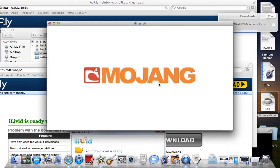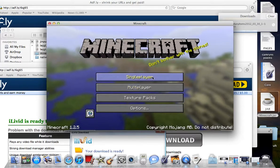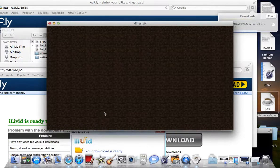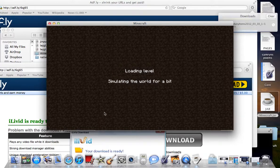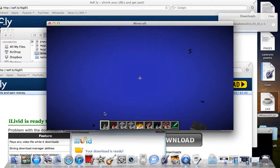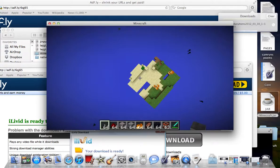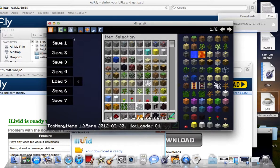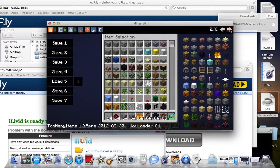So it's launching up, and we'll go to single player — let's go to this one. So then what you do when you're in, it's probably going to be a bit laggy, but you just want to press E for inventory. So you press E, and then there you go — this is the Too Many Items mod. It has all the stuff on the side, six full pages of every block in the game.